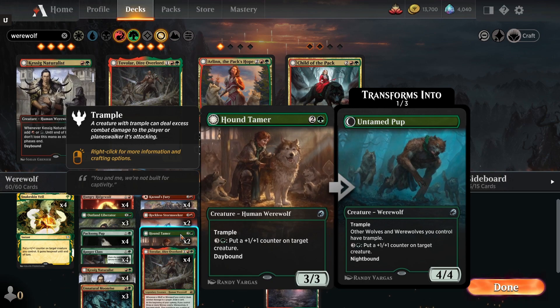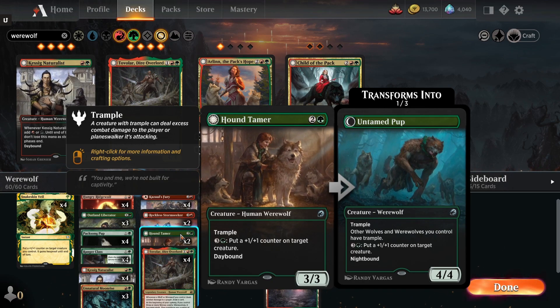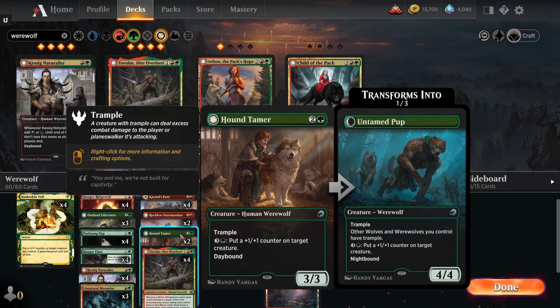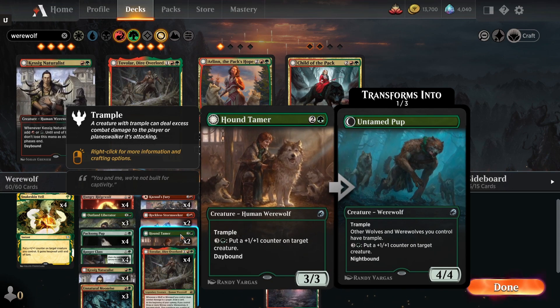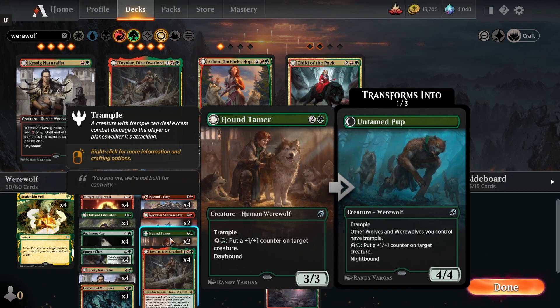To take advantage of the night, we have the Hound Tamer: a three-drop 3/3 with trample. You can spend four mana to put a +1/+1 counter on target creature. On its night side, it grants other wolves and werewolves you control trample as well, making it especially dangerous for opponents when it's nighttime.